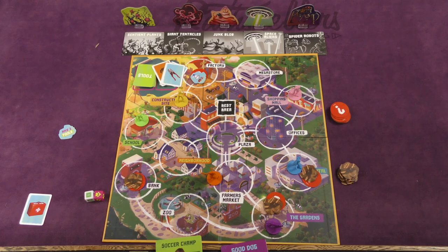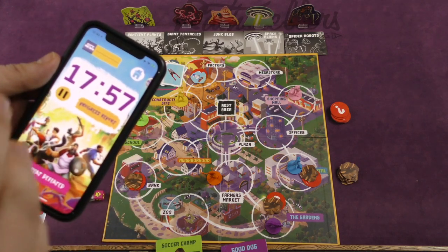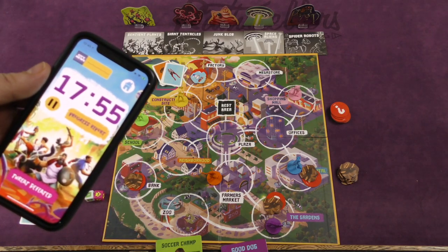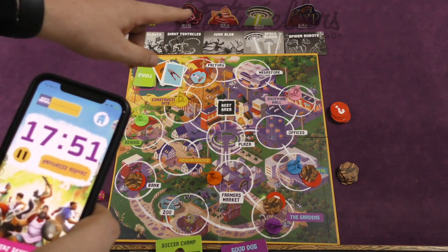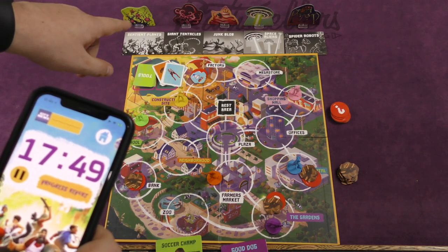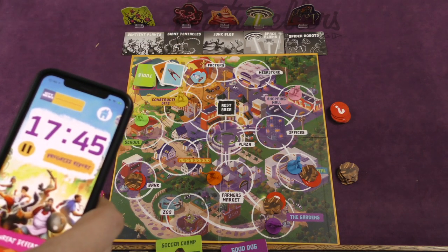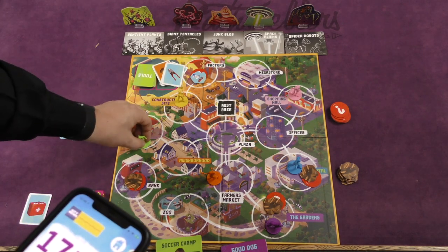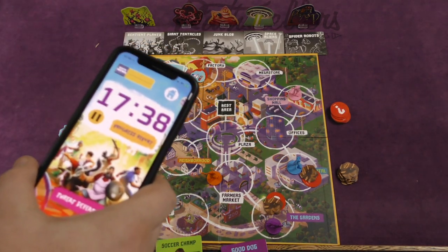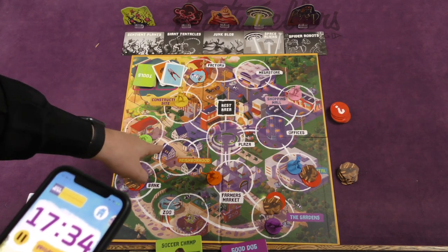At various points while the app counts down, it will pause and announce that monsters are coming onto the board. There are five different monsters: sentient plants, giant tentacles, junk blobs, space aliens, and spider robots. All of them start off the board. Players are rolling the dice as fast as they can, passing back and forth, moving around, revealing rubble tokens, and trying to rescue scientists. White lines on the board show which directions you can move.